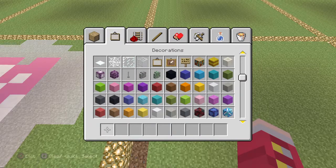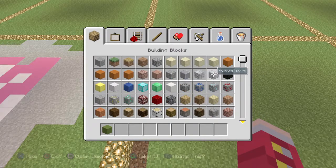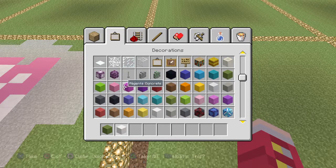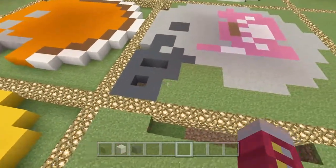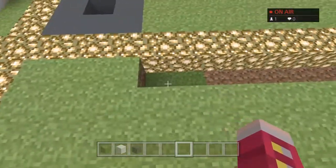Before we do anything else, let's get the colors we're going to need. We'll need a green — that looks pretty good — then a white, so we'll use quartz for that nice white color, and then a dark gray. That's all the colors we're going to need for this one.